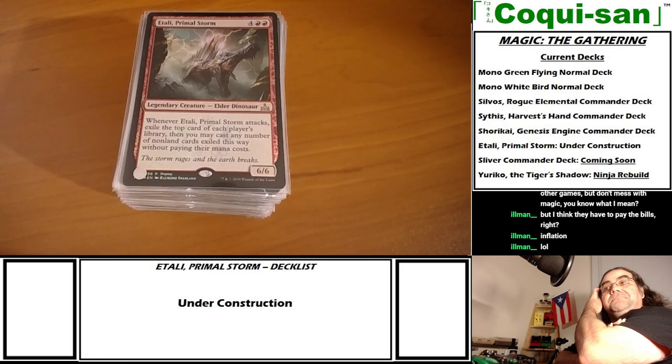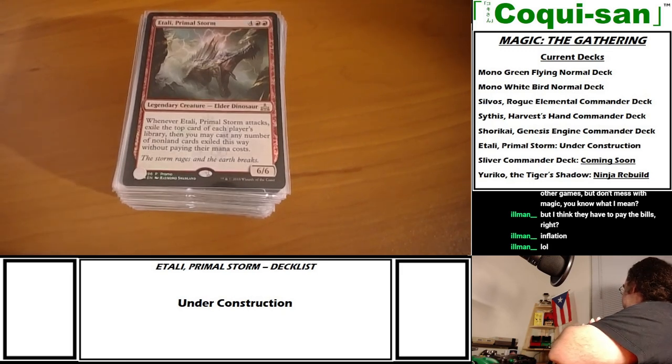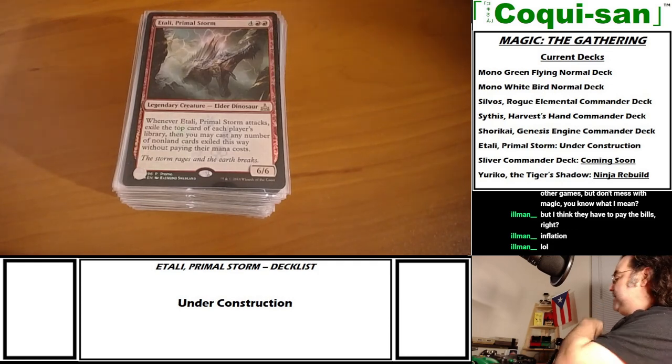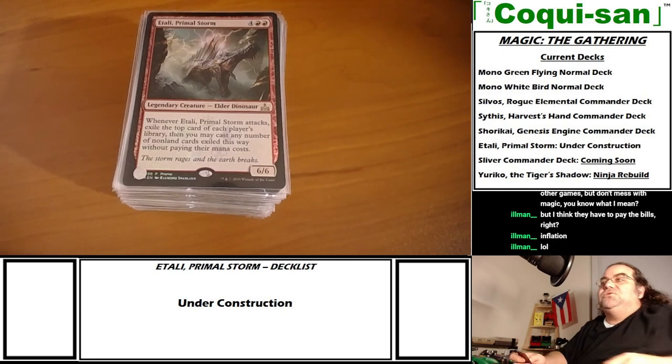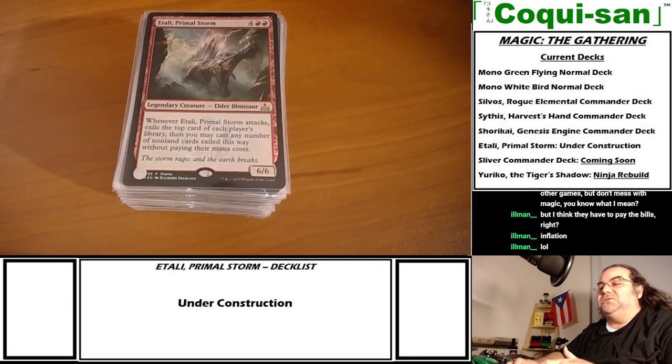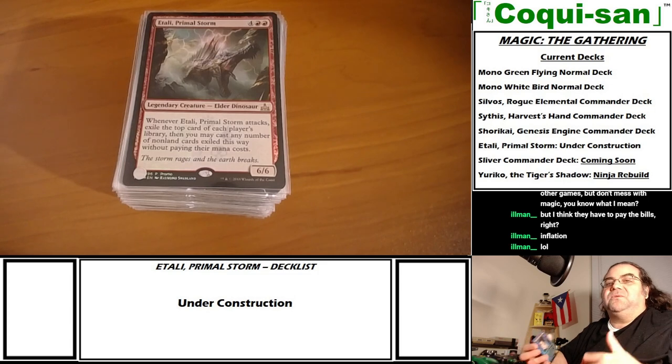Just to get up to date: I had to dismantle my blue-black ninja deck because my white-blue deck, which is now officially a Shodai/Genesis Engine deck, took pretty much all the key artifacts and artificers I had in my blue-black deck.